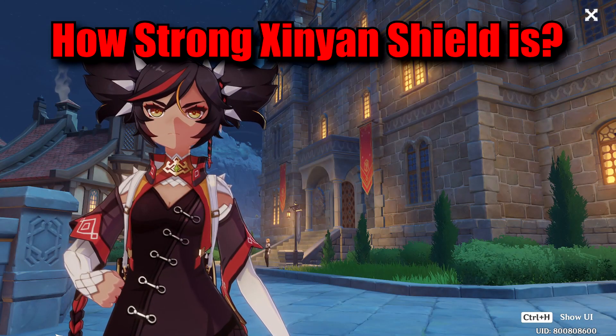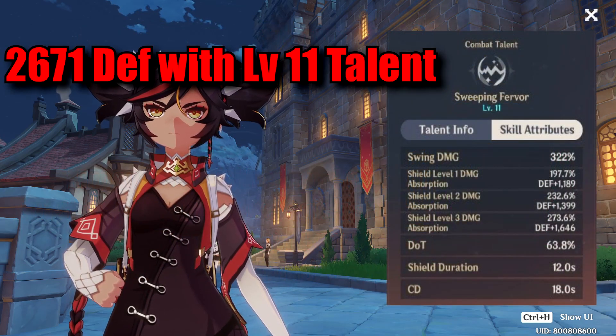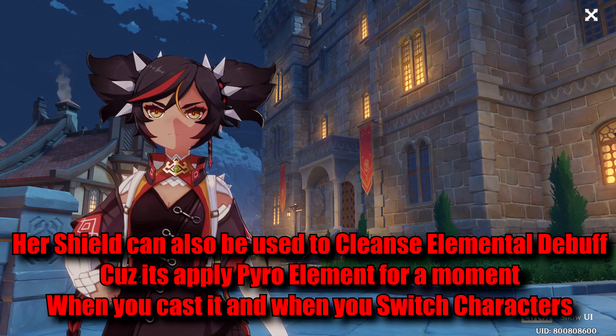Let's calculate how strong her shield is. Her shield is obviously weaker than Zhongli's, and also slightly weaker than Diona's. But Xinyan can generate a more consistent shield than Diona because of her C2, and Xinyan can use the 4-piece Millelith to make her shield stronger. So this is my full defense Xinyan shield calculation.